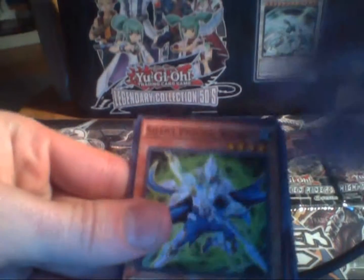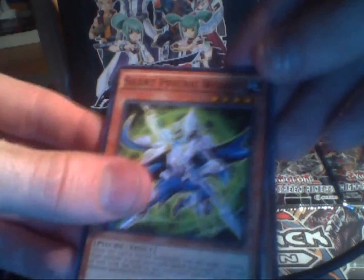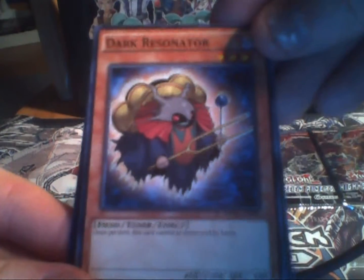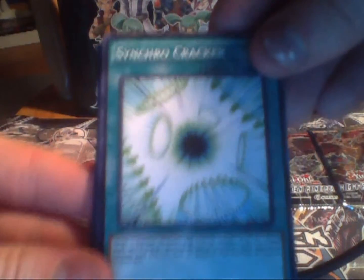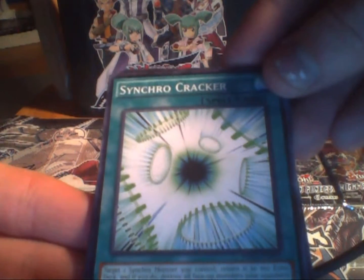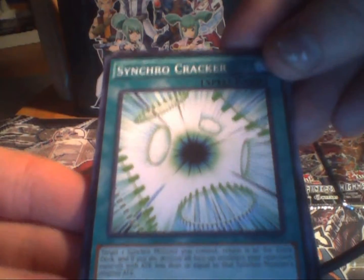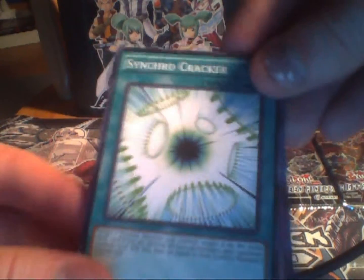Starting off we have the Silent Psychic Wizard. Dark Resonator — I already have one of him but it's nice to get another one. Synchro Cracker — that looks pretty interesting. Target one Synchro Monster you control, return it to the Extra Deck; if you do, destroy all face-up monsters your opponent controls with attack less than or equal to the Synchro Monster's original attack. Pretty cool. And for our Rare we have Red Carpet — I believe I have a common version of this already.